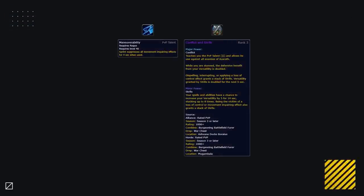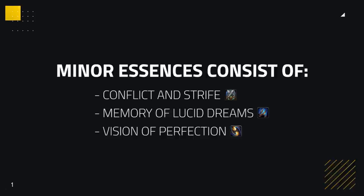The other major essence you could use is Conflict and Strife, which will only be taken if you need more defensive PvP talents, but is mainly taken if you want that extra versatility during stuns so you don't die as easily. For your minor essences, they will usually consist of Conflict and Strife, Memory of Lucid Dreams, and Vision of Perfection.